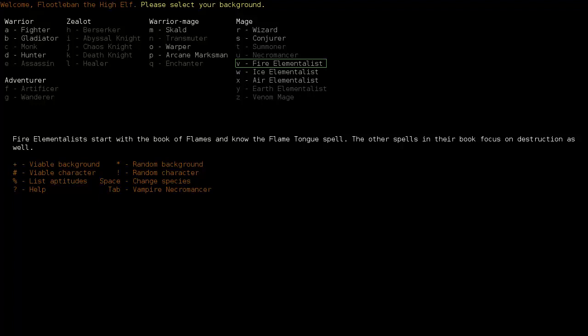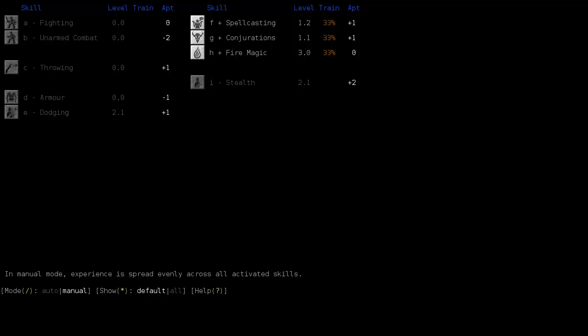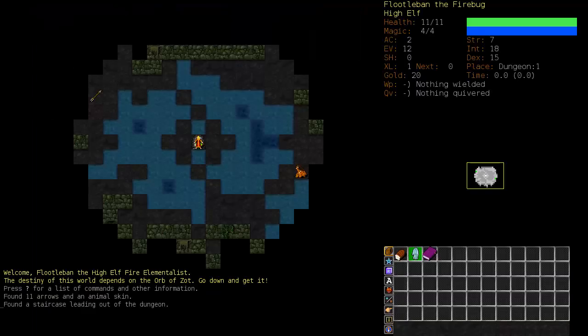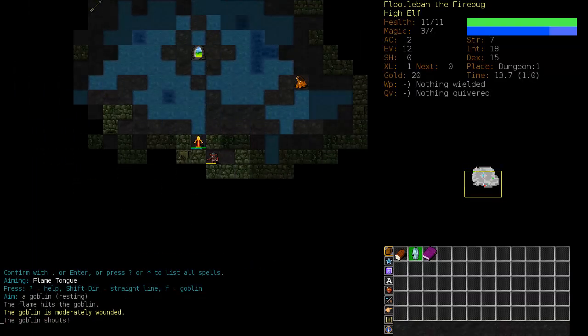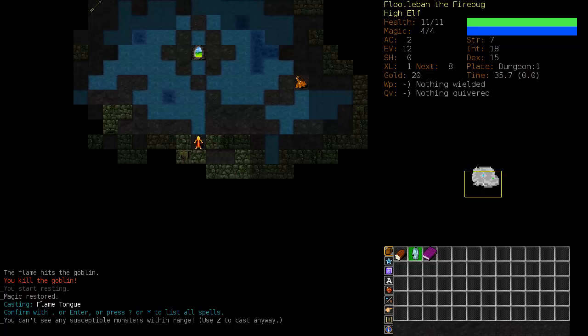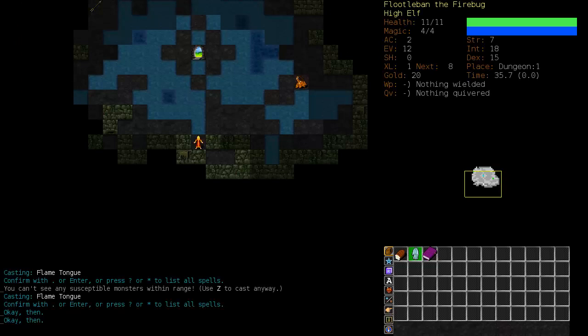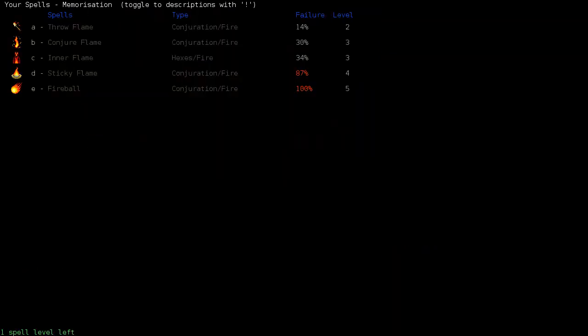Let's go through the Fire Elementalist and see how we do. What we want to do is turn our skills on to manual, as usual, and keep spellcasting, conjurations, and fire magic on. We start off with the Flametongue spell. Let's take a look at our Book of Flames.